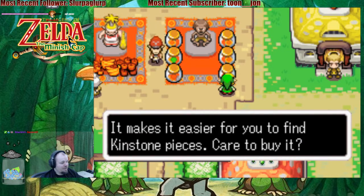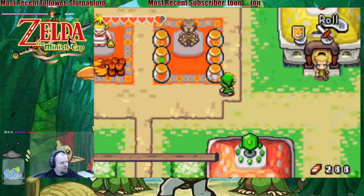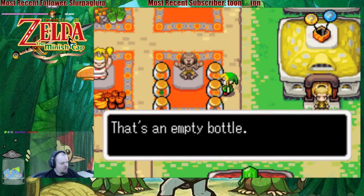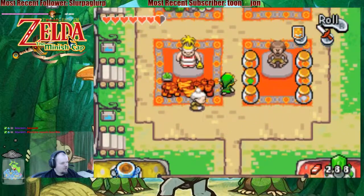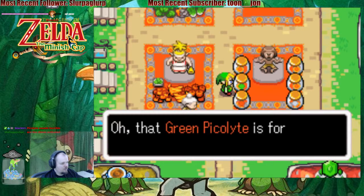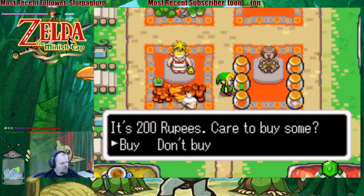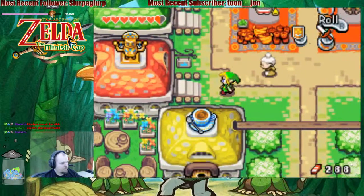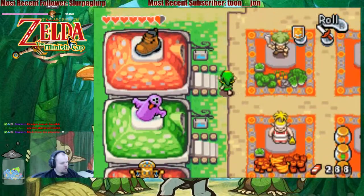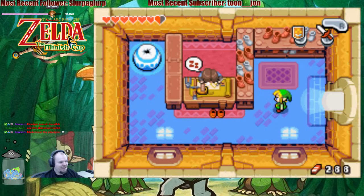For people who want to get lucky, it makes it easier for you to find kinstone pieces. Find mysterious shells? Why would it be blue then? Made from Pico Lights — made from Pico RA? Hey, Drife!